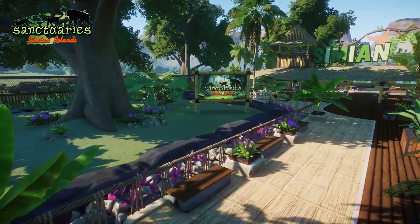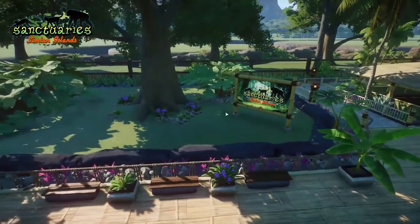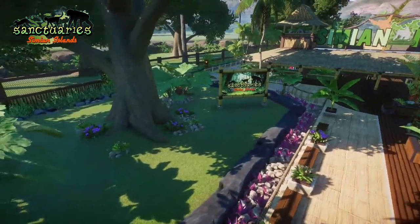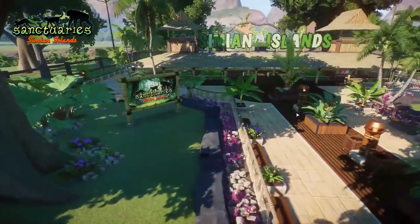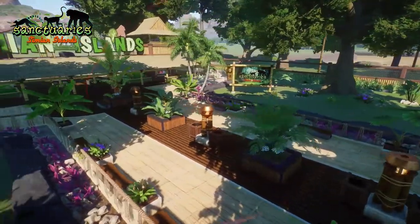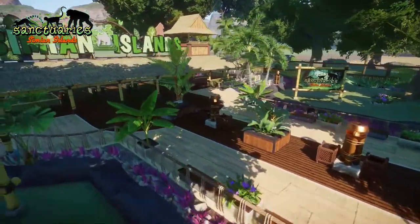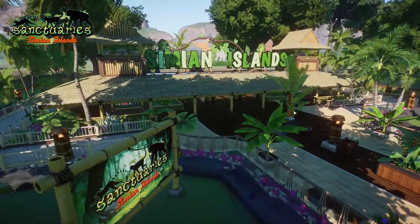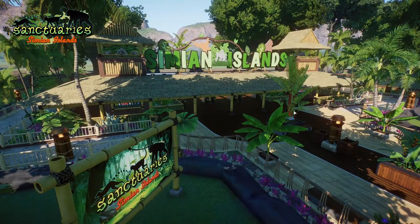We've got the double barrier right here with the rocks. This isn't quite complete — I thought about adding some more foliage within this area. We do have the custom fence in the background that separates the guests from the wild itself, same on the other side. And when you come in, you've got the Simian Islands entrance. Sorry about that noise — that is my water bottle popping.